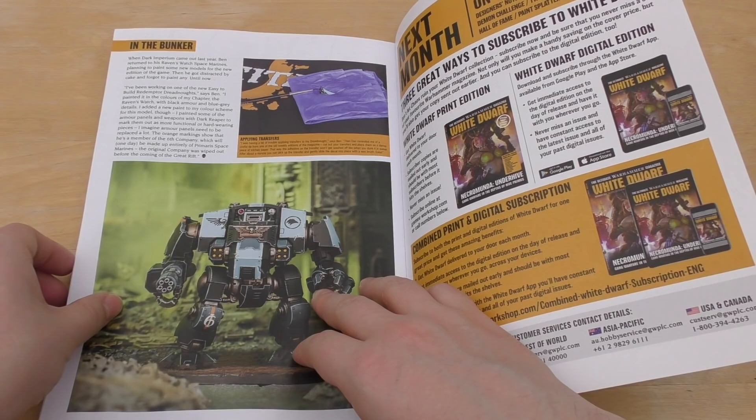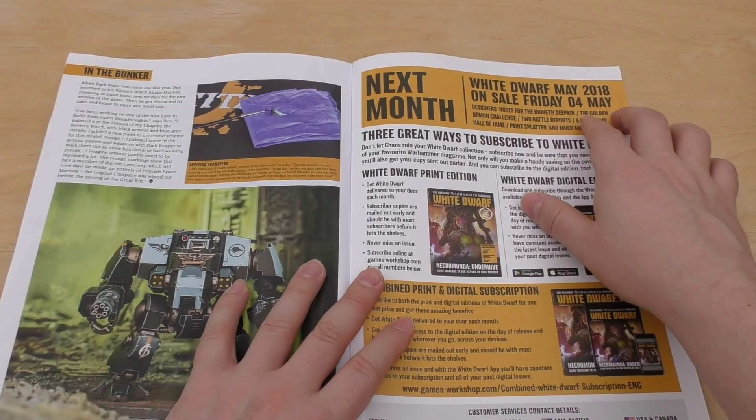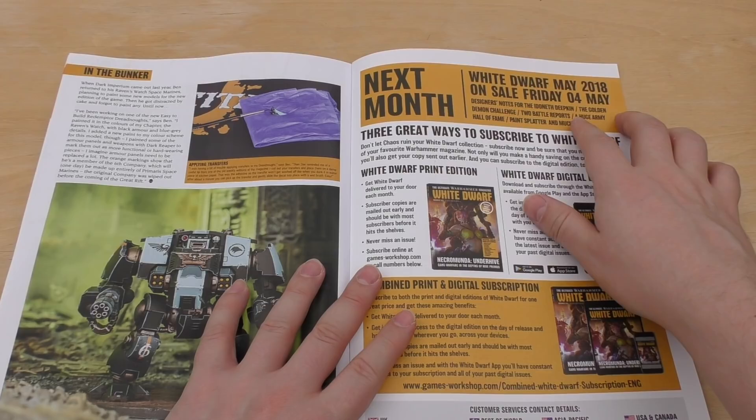And then Applying Transfers — a little bit about that. So next month, White Dwarf May 2018, on sale Friday the 4th of May: Designer's Notes for the Idoneth Deepkin, the Golden Demon Challenge, two battle reports, a huge Army Hall of Fame, paint splatter and much more. But nothing about the Castellan at all in the sneak peek.